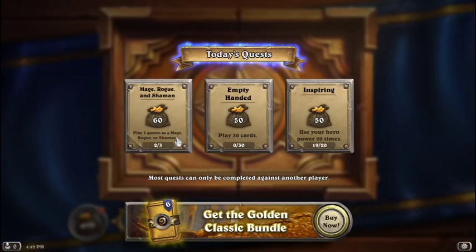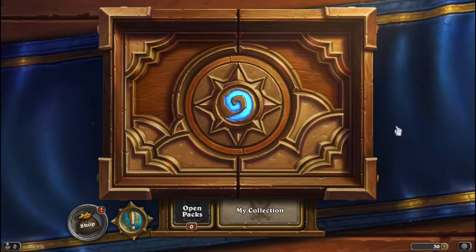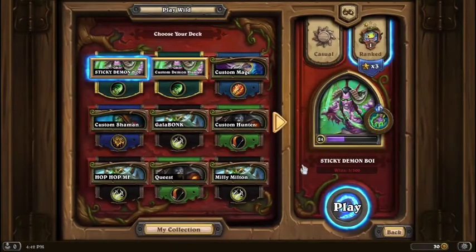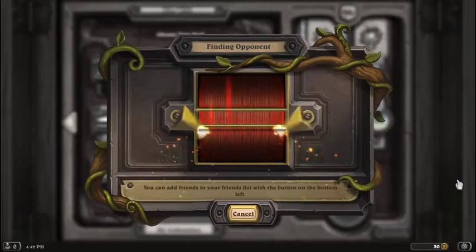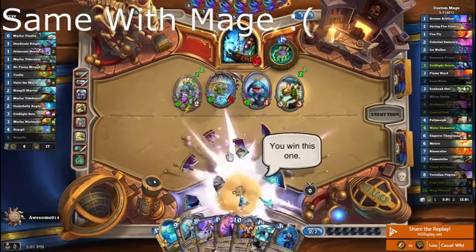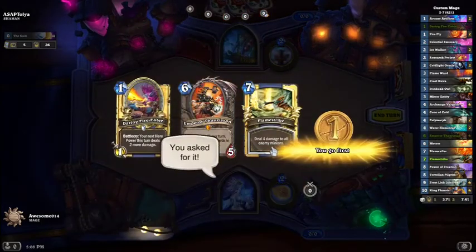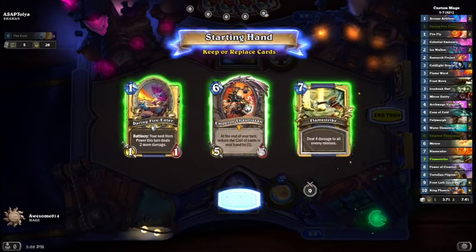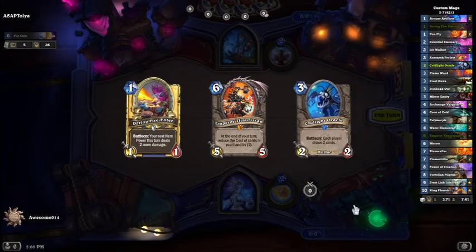Alright, we've got a quick game to play — Mage, Rogue, or Shaman. I'm thinking we go Rogue, it's been a while since I've played Rogue. Let's have a look at what decks I've got — honestly I don't remember half of them, going off names alone. 'Death' sounds fun. Let's play Casual, because I don't think Death is actually good enough to win a game. Yeah, Rogue didn't work out so well, so we're trying out Mage instead.